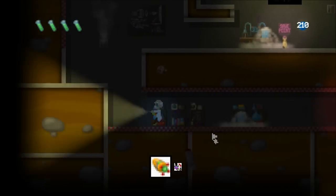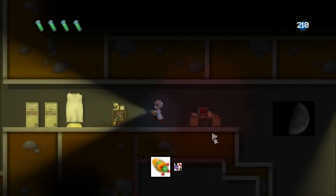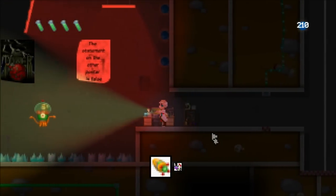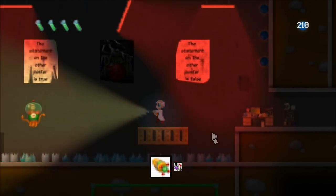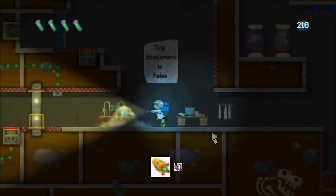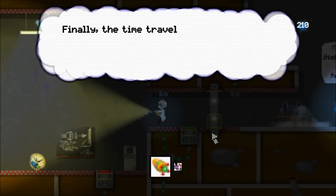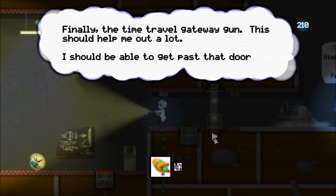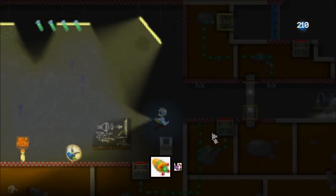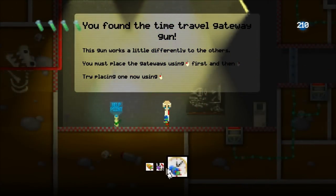So given I need another power-up, I'm going to head over here and see if I can find it. It should be over here. There's a puzzle which has already been solved. So it's basically coming across the Time Travel Gateway Gun, and if I go and pick that up — okay, so I've now got the three Gateway Gun types.